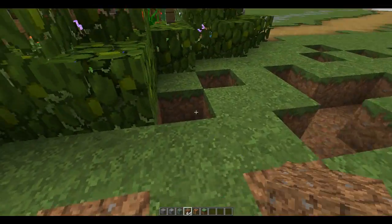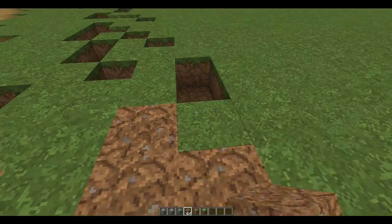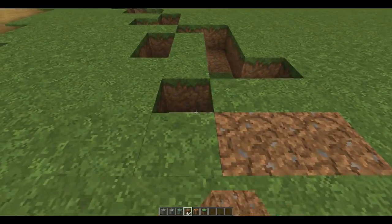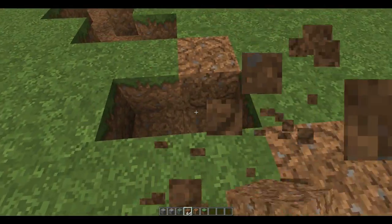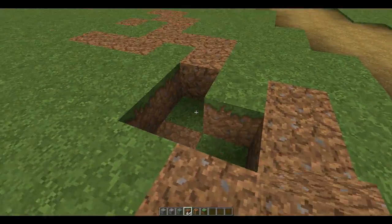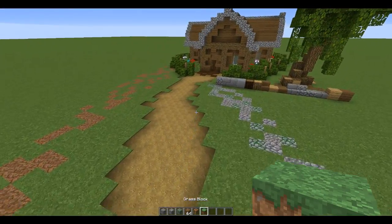Go back and fill all of this in with coarse dirt. Coarse dirt can be naturally found in savannah hills — those really tall savannah hills that go up to around y=200 — and in mesa plateaus. It can also be crafted with dirt and gravel, so it's not expensive. Unless you live right near a mesa or savannah, you'd probably just craft these things.